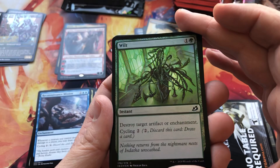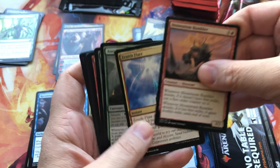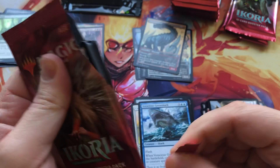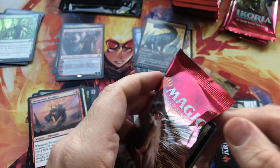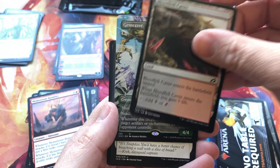Token, swamp, a foil Wilt — very cool artwork. Voracious Greatshark, and a Flare of Hysterics. I'm curious to see how Ikoria is going to be as a set — we're in very interesting times. LGS's are closed or functioning halfway online.